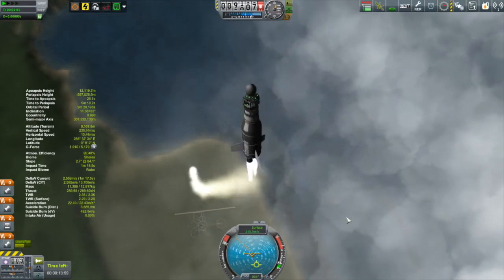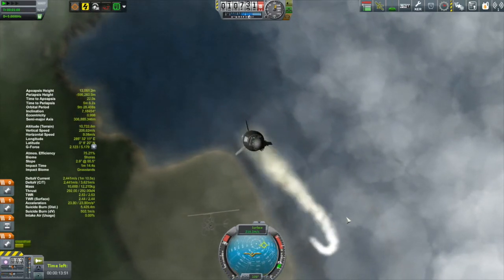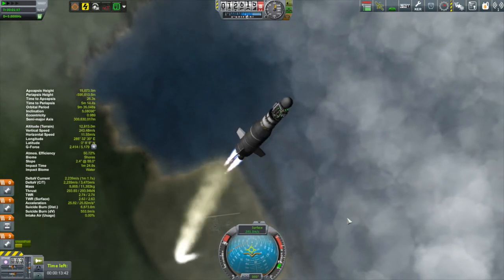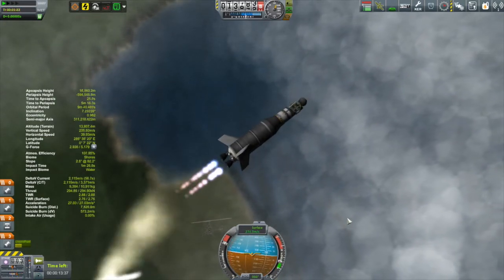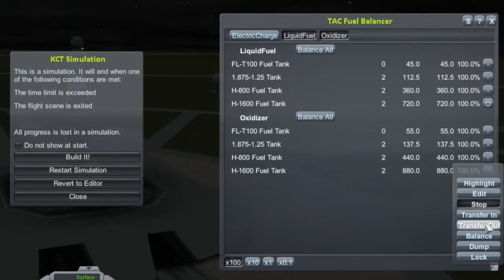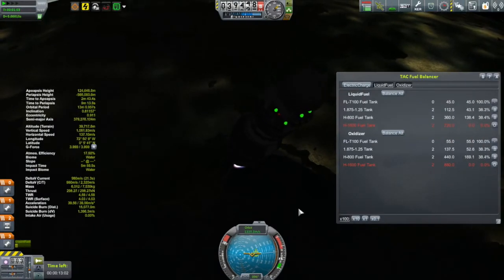There was a sudden loss of stability. Trying to get back onto the prograde vector but it is not cooperating — it does not want to fly very straight. This is likely because the center of mass has dropped too close to the center of lift, making the craft aerodynamically unstable. As the air gets thinner it starts to become a little easier to control, but clearly this is not very workable. It did get fixed with a little help from TAC Fuel Balancer, making it drain from the bottom tank first and the upper tanks later, which got this thing flying with a lot more stability.